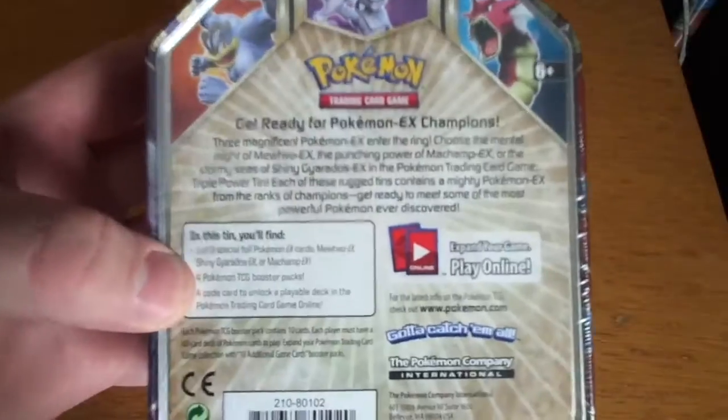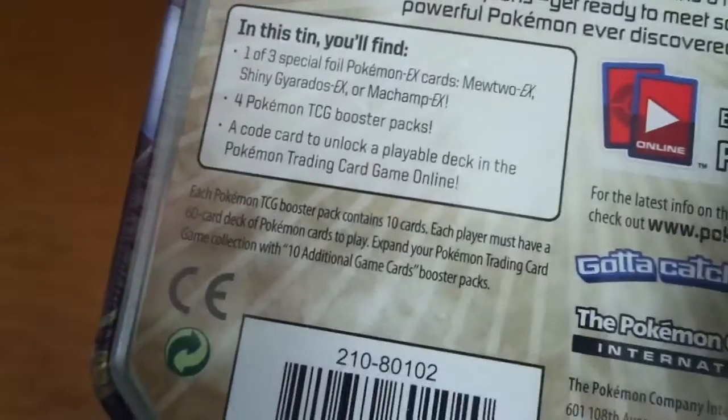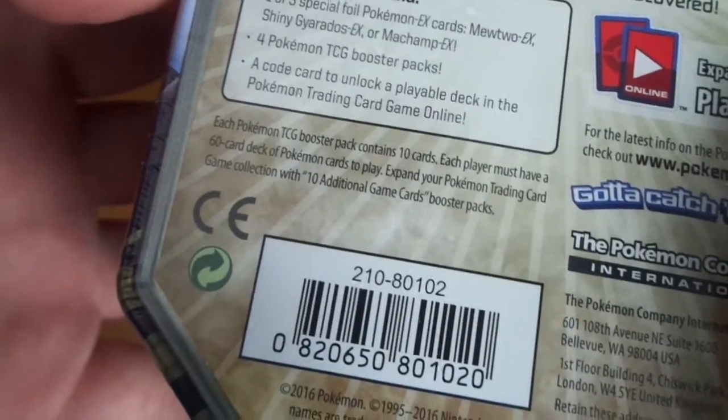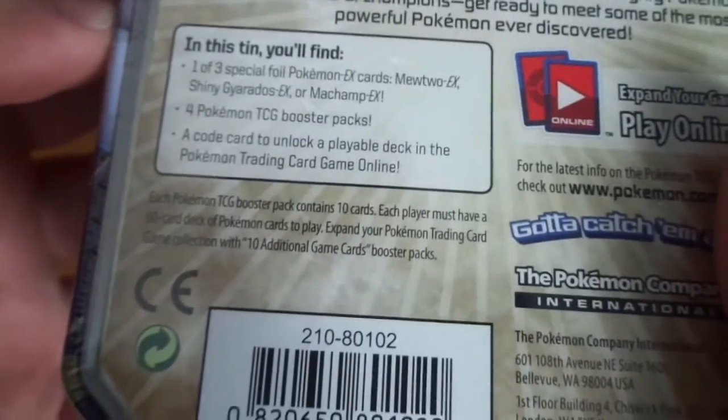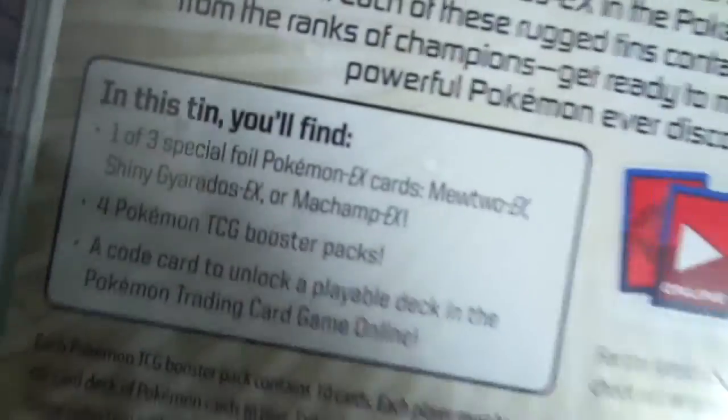Here is what you get in the tin: one of three special foil Pokemon EX cards - Mewtwo EX, shiny Gyarados, or Machamp - four booster packs, and a code to unlock online. There you go.